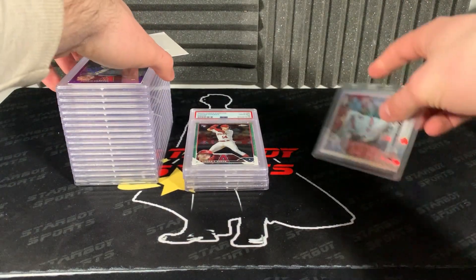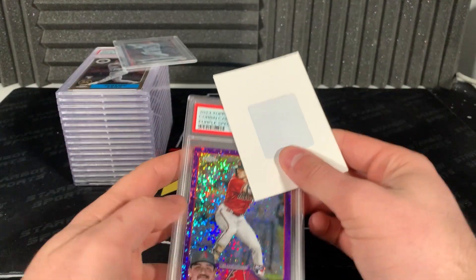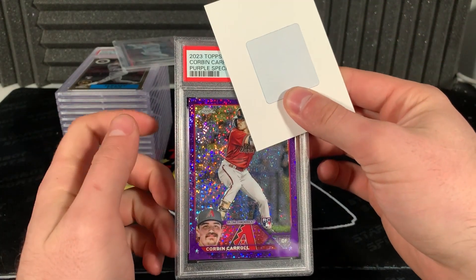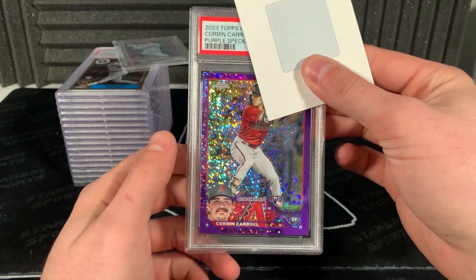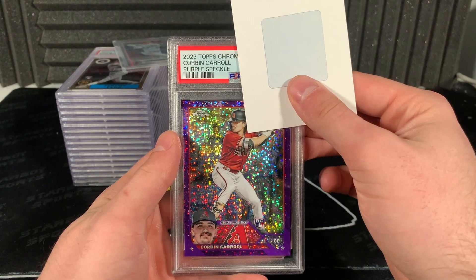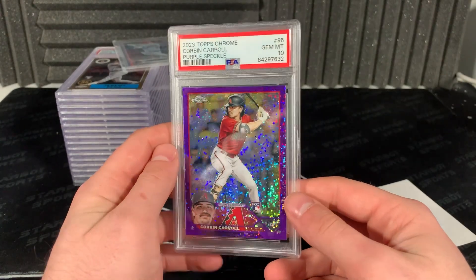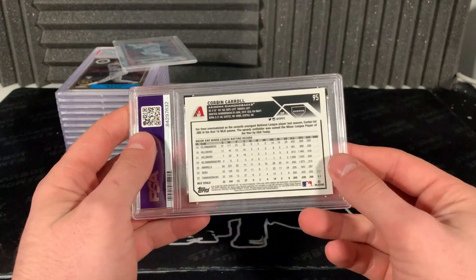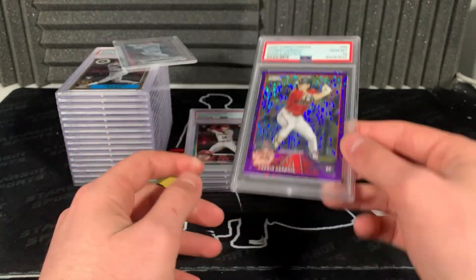This next card is pretty much the biggest card. Hoping for a 10 on this one - Corbin Carroll speckle, the /299 purple speckle. Sick looking card. Three, two, one - 10! Let's go! That's so sick. That was the one we needed to get a 10. That was the one, let's go!